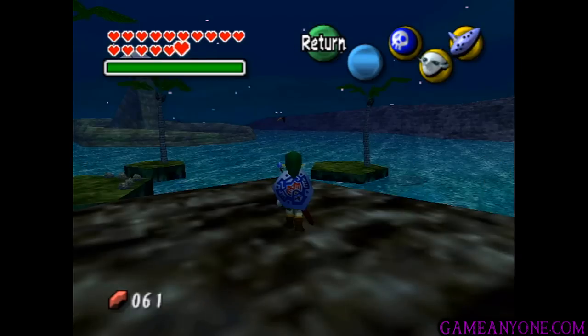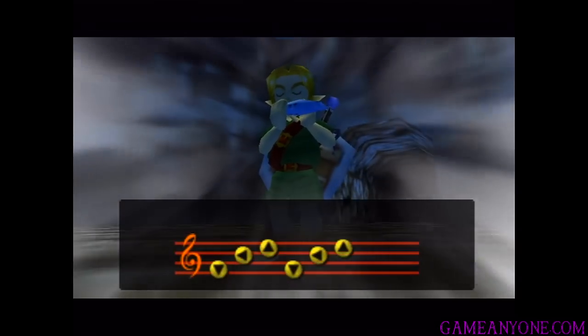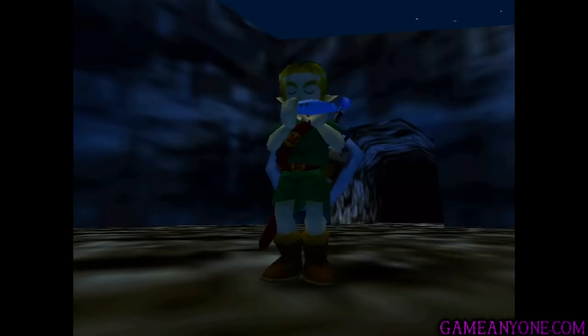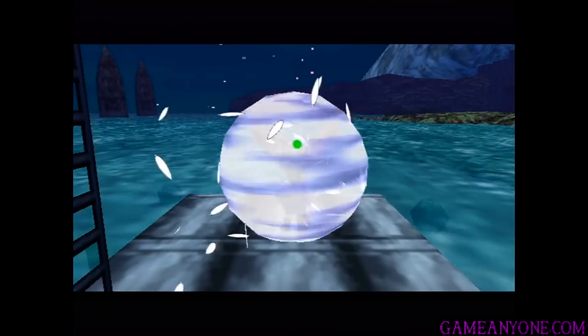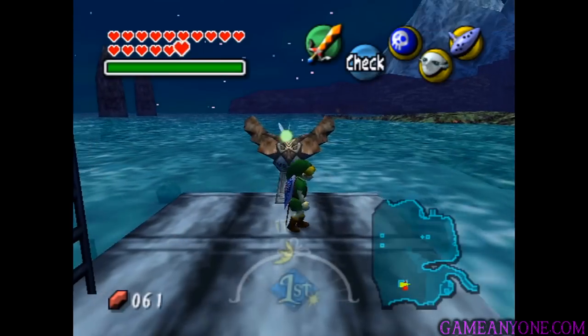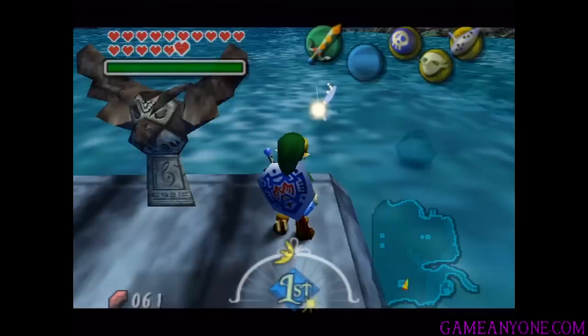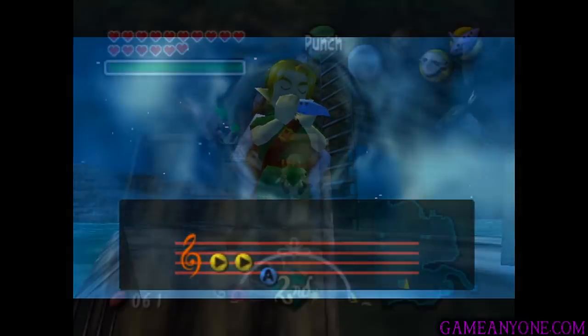All right, so now let's get out the Ocarina and actually warp. But we're not going to go far because we do still want to stay inside the area. It's just quicker to get back this way because we're going to warp to the Great Bay Coast area. And then once we get back here, there's actually a minigame we're going to be playing. But in order to play the minigame, it's only going to be open from 7 a.m. to 4 p.m., so we're going to have to advance time a little bit with the Song of Double Time.